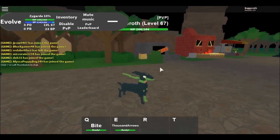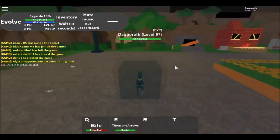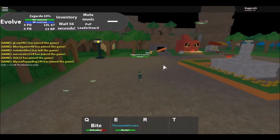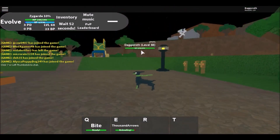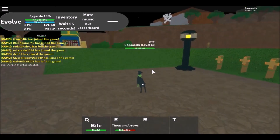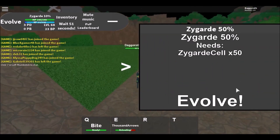Zygarde 10% is a doggo with an amazing scarf — I love him, he is glorious! He doesn't have Splash anymore, thank goodness. He does have Bite, and also Thousand Arrows, which I believe is the move the boss was doing. Next up, Zygarde 50% requires 50 cells, so it's gonna take some time — I'll go grab those and be back.